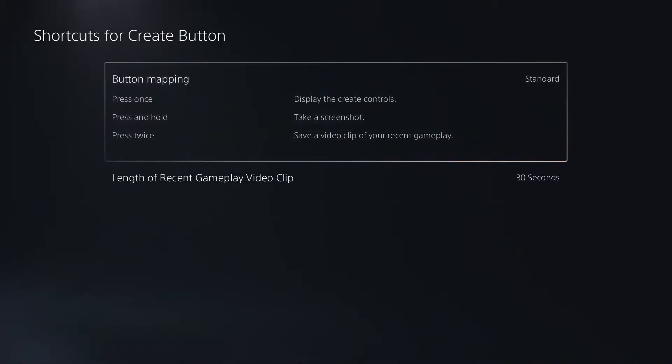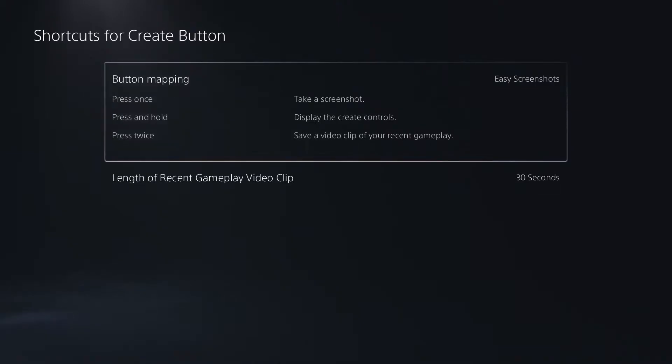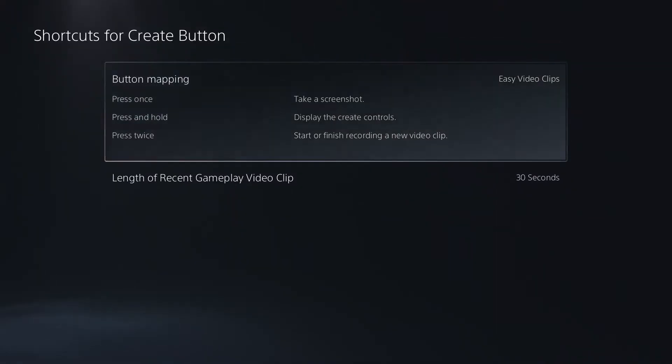If I press it twice, it saves a clip of your recent gameplay. You can also switch it to Easy Screenshots — press it once for a screenshot, hold for the controls, and press it twice for video. Or if you want Easy Video Clips, again it's simple — you get the idea.